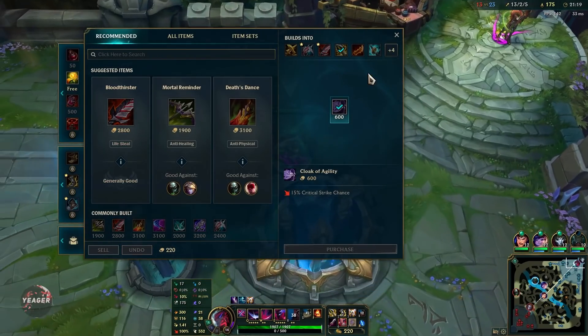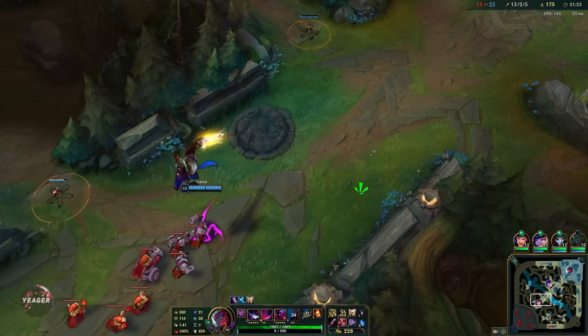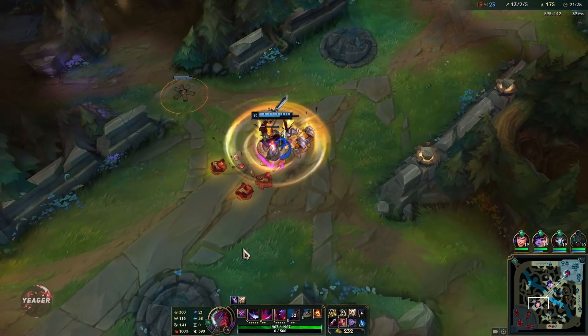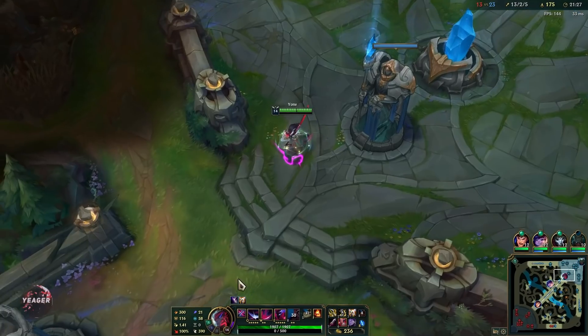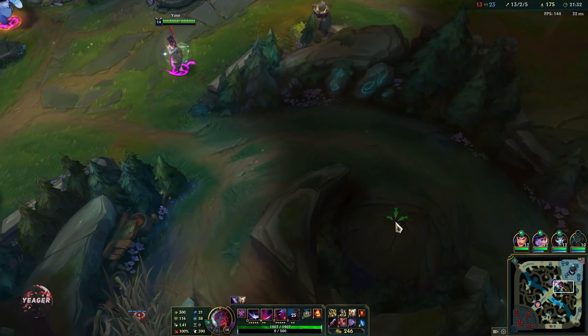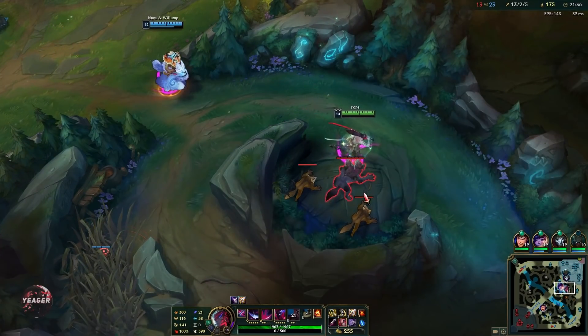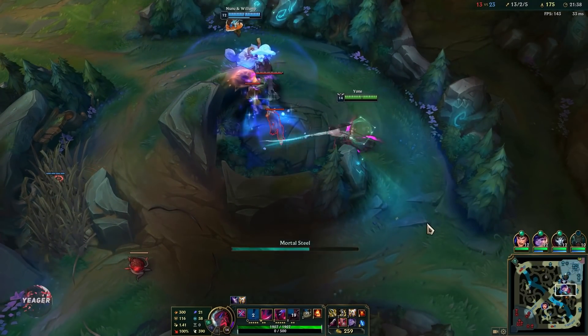We have the Guardian Angel and also extra crit chance. When you get more than 100% crit chance, that excess crit will be turned into bonus AD. So you can't overcap on crit and that's really good — you don't have to worry about the build and can pretty much build any crit item you want.